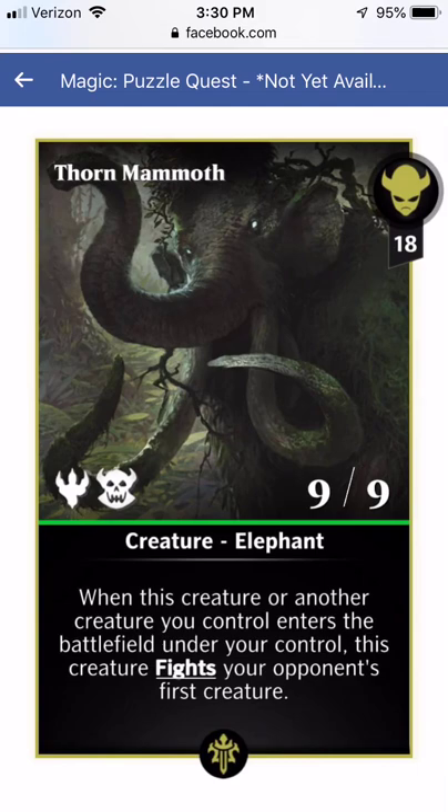Thorn Mammoth is 18 for a 9-9 — a pretty decent body. It's got Trample and Berserker. When this creature or another creature you control enters the battlefield, this creature fights your opponent's first creature. Between Berserker and Fight, your Mammoth probably isn't going to stay alive super long, but it's going to be wiping your opponent's board. You might get a 2-for-1 trade. This is a pretty good card for a newer player.